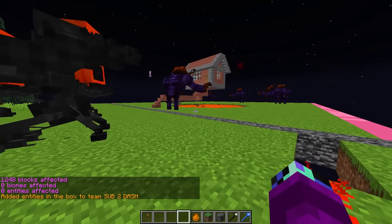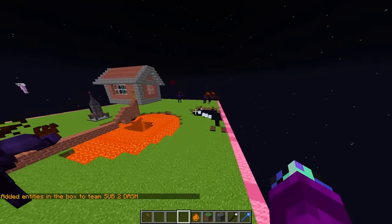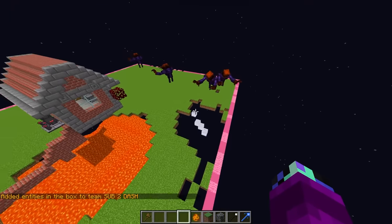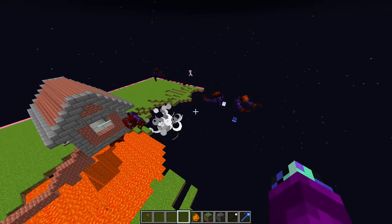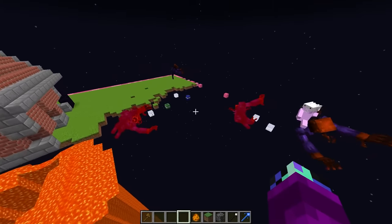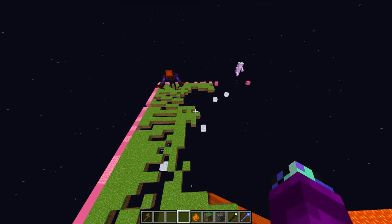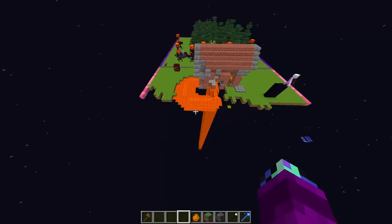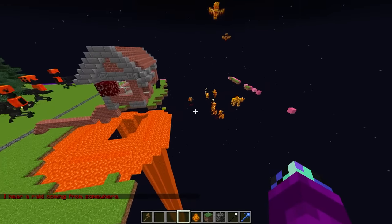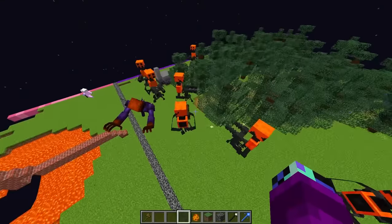Rainy: 'Whoa, what are these things? These are so scary!' Rainy, don't worry about it — I think you have a bigger problem on your hands. Look at your mobs. Rainy: 'Why did everything just blow up? What just happened?' Rainy, I may have set up a TNT trap on your side. Rainy: 'What? That's so not fair!' I think I just killed all of your mobs back there — that was so insane. Oh no. It looks like you've only got one guy left and I've still got like 60.